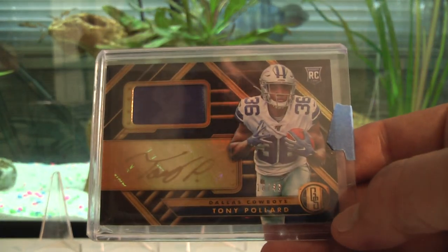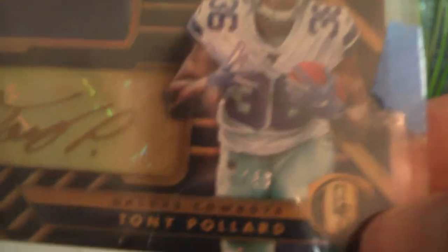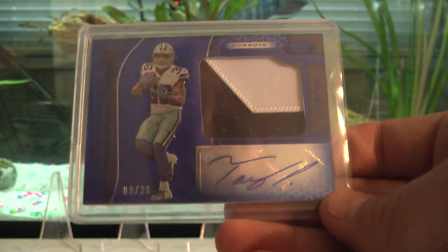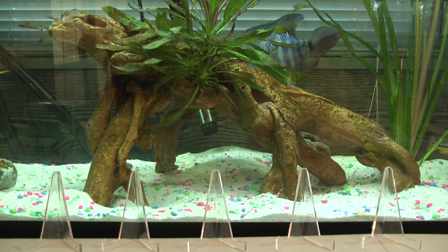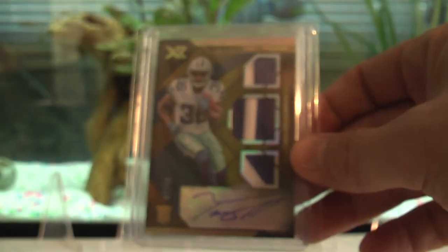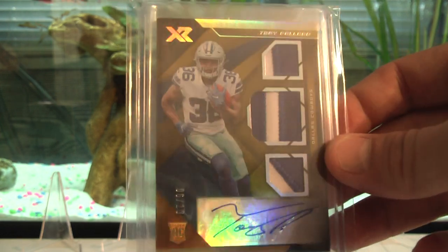We have the Gold Standard RPA with gold ink on the gold tag, two-color patch, out of 49. Then the Gold Standard large two-color patch out of 49 with blue ink on the gold tag. We have the Certified two-color patch RPA out of 20 — I showed that on Instagram. I had a teal Certified RPA numbered to 15. I'm looking at the XR gold out of 10 online but they want too much money — it's gone through the auction cycle twice. XR out of 10, gold six out of 10, Tony Pollard — all two-color patches, which is the best you can hope for a Cowboys card unless you get a piece of helmet or sock with some gray.